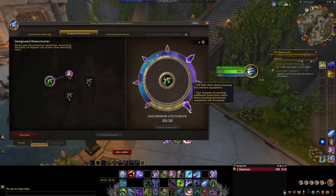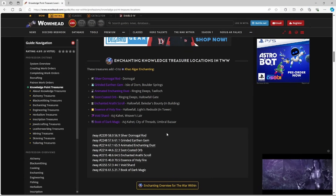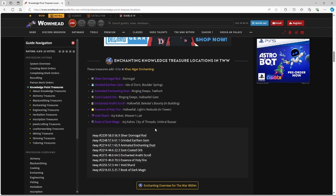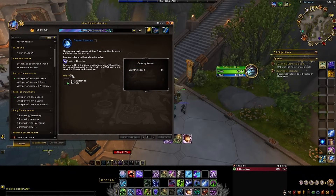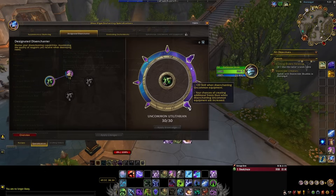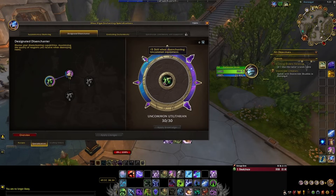The more points you put into Designated Enchanter, the more gold you will make, but you must have 30 points into Uncommon Utilitarian — that's the most important one for maximizing storm dust from disenchants. You'll need to level up your enchanting to get knowledge points. Fly around the four zones and get your free 24 knowledge points from one-time treasures — two per zone, each giving 3 points. Wowhead.com has all the waypoints. You need to be at least level 25 in enchanting to unlock specializations, and ideally have 40 knowledge points minimum.